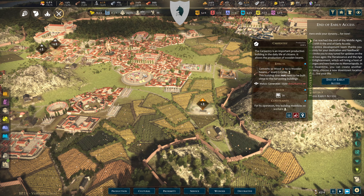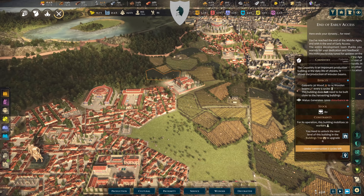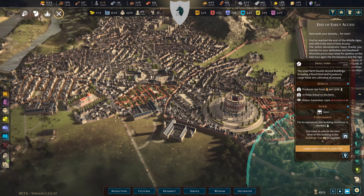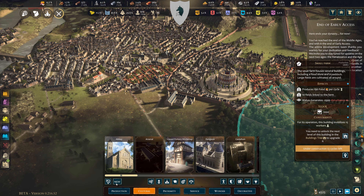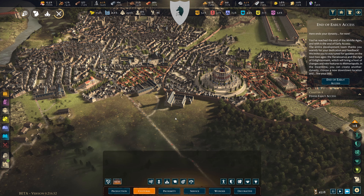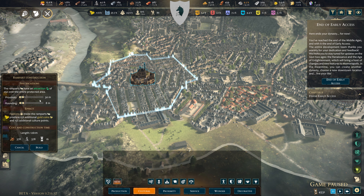That farm absolutely should be improved. I now have all my cultural buildings — the only way to unlock more now is if someone gives me one. One thing I haven't done yet is the ramparts.